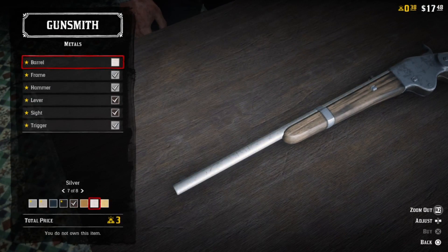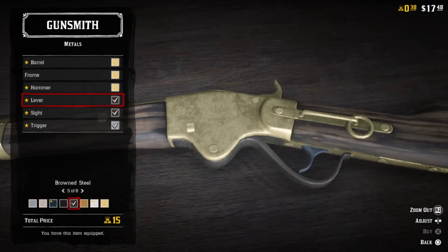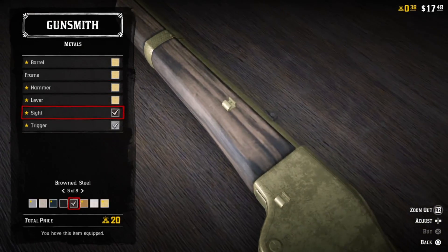Anyway, that does it for how to improve your weapon in Red Dead Online. If we helped you out, leave a like. If you need any other help, leave a comment down below. Thank you for watching.